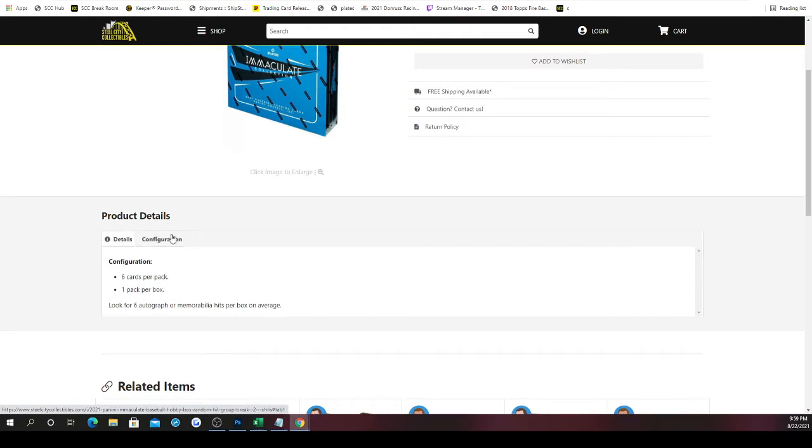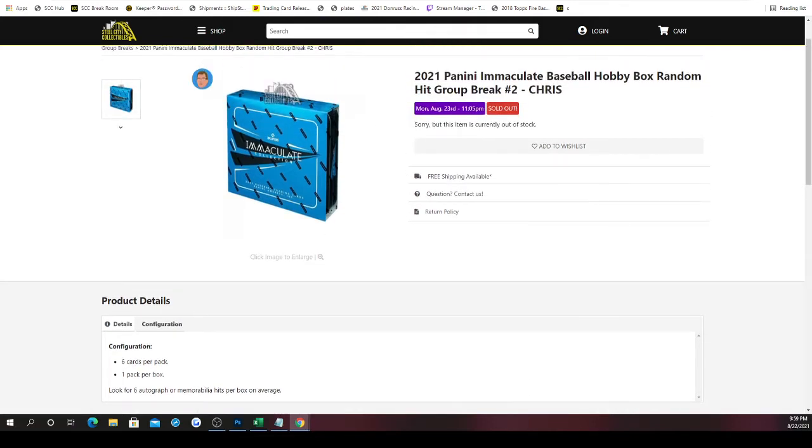Again, there are six cards per pack, one pack per box. You're looking at six autograph or memorabilia hits per box on average. Typically you'll normally see like two memorabilia and four autographs. So without further ado, let's get into it.